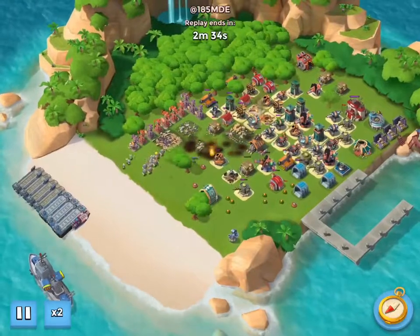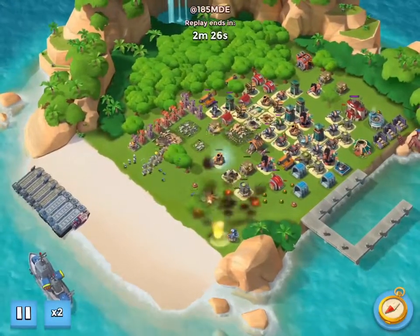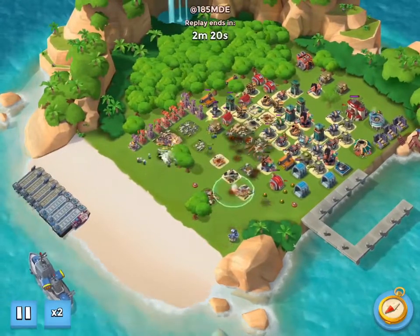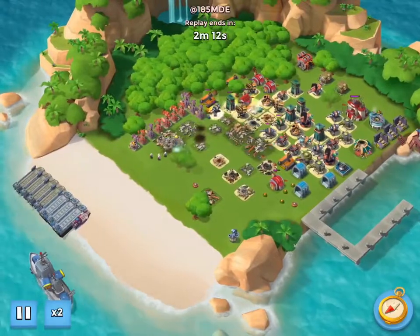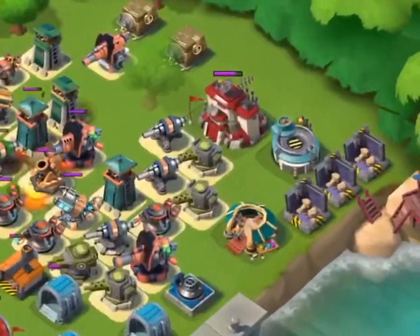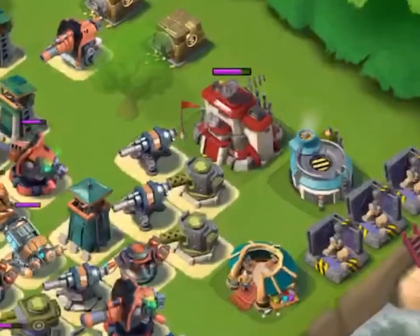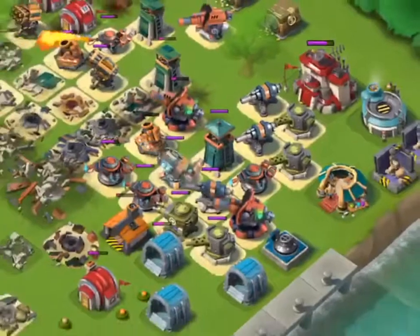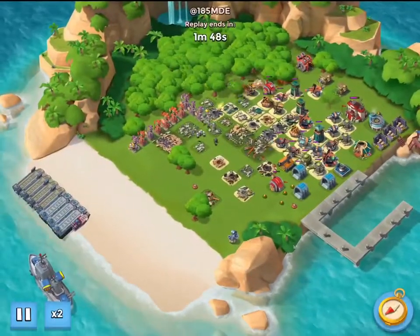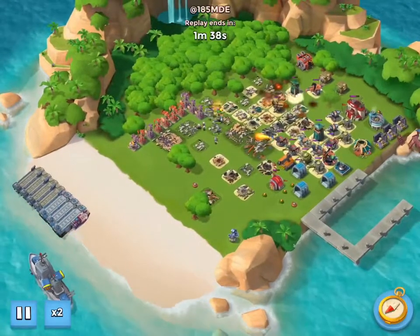kind of like what I've got on mine, except I've got everything forward on the base and it looks like he's trying to have everything in the rear. I probably could have taken this one out with just gunboat energy. As this attack progresses, you see in the back the headquarters. We probably could have used gunboat energy to take out all the defenses in that area, but I decided to have some fun with the Grenadiers, and that's how we're going to do this attack.